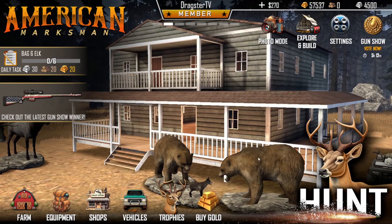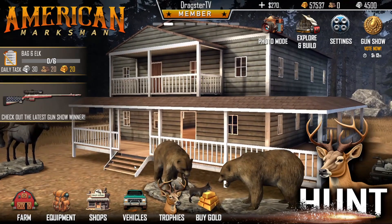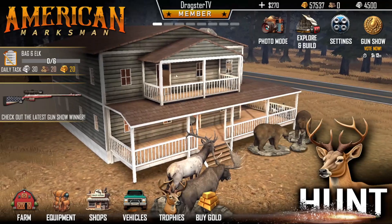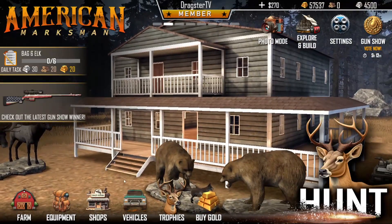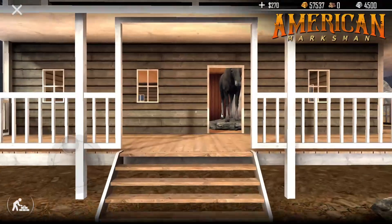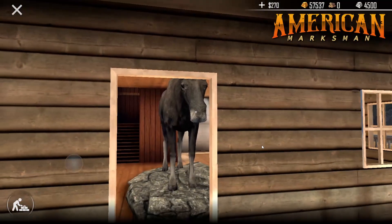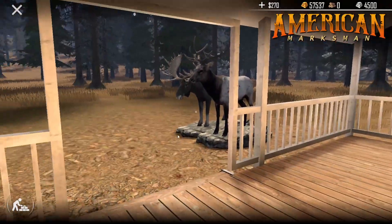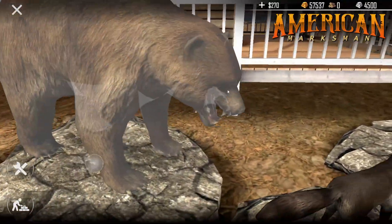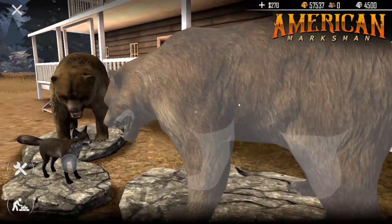As you guys can see, I already got some trophies out front of my big house here. I got two bears looking at this little red fox here, and then over here I got a moose and an elk. I haven't really done much decorating on the inside of the house quite yet. Let me walk on inside. I got my moose right here just in the doorway. I got some trophies right here, and my little thing I set up was the two bears trying to eat this fox, but the fox is standing up for itself, so I figured that was pretty cool.